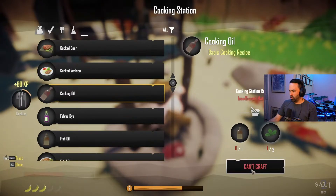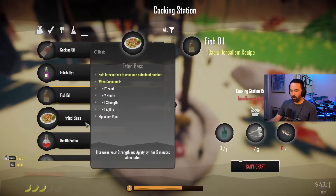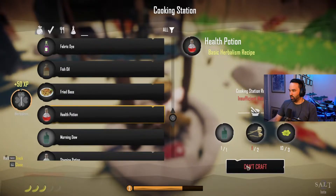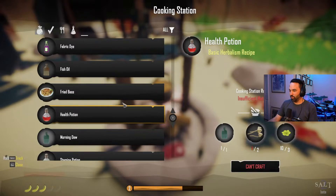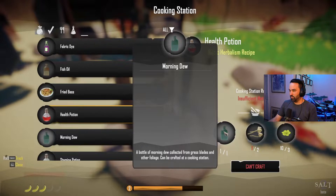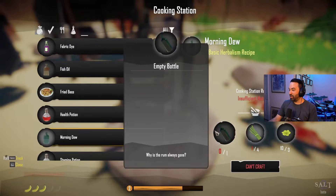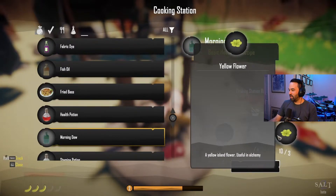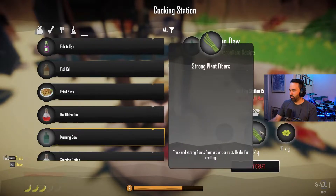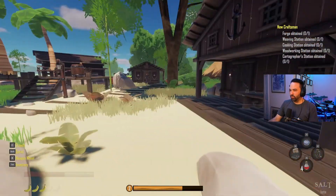I can craft more cooking oil because that requires fish oil, but I can't craft that health potion. Actually I can craft a couple of these - I only need cave mushrooms to make more. Morning Dew requires empty bottles, but I sold all my empty bottles. And you need strong plant fibers for that - probably from little shrubs you can pick up.